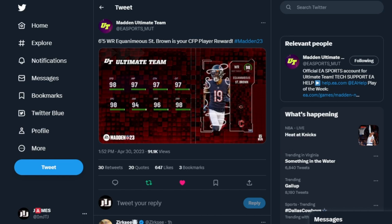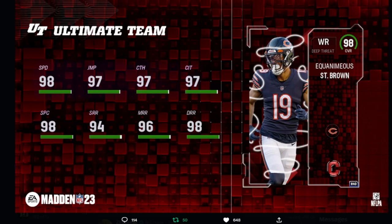I do not know how to say this man's name — I'm pretty sure y'all are going to know how to say it in the comments. I'm going to try: Equanimous St. Brown — I'm guessing that's how you say his name. He's 6'5, a wide receiver from the Bears. He's going to be rocking 98 speed, 97 jump, 97 catch, 97 catching in traffic.